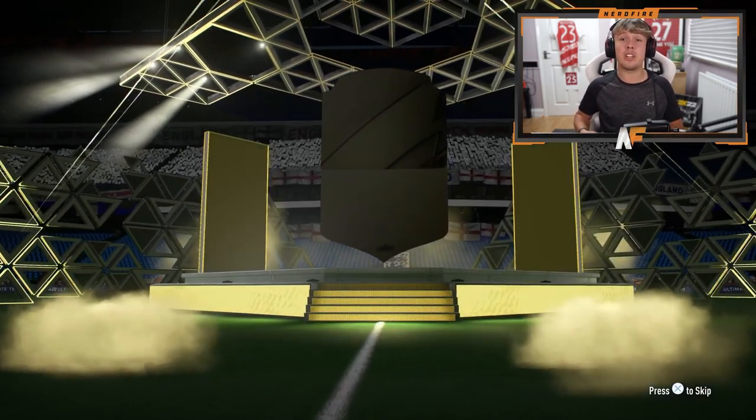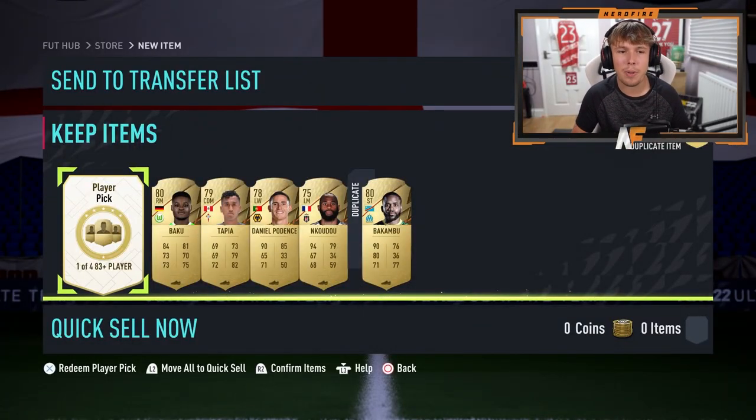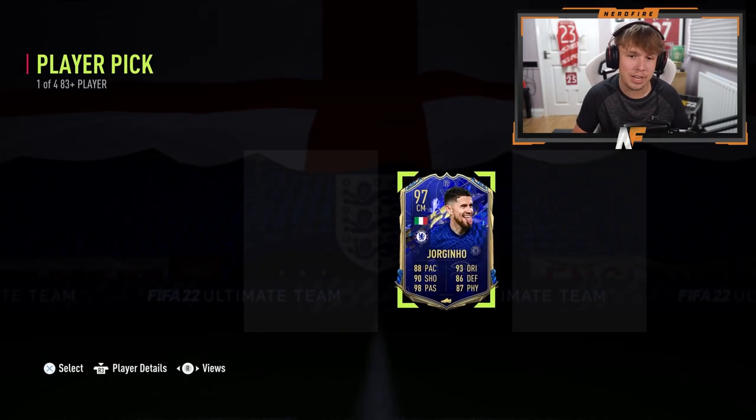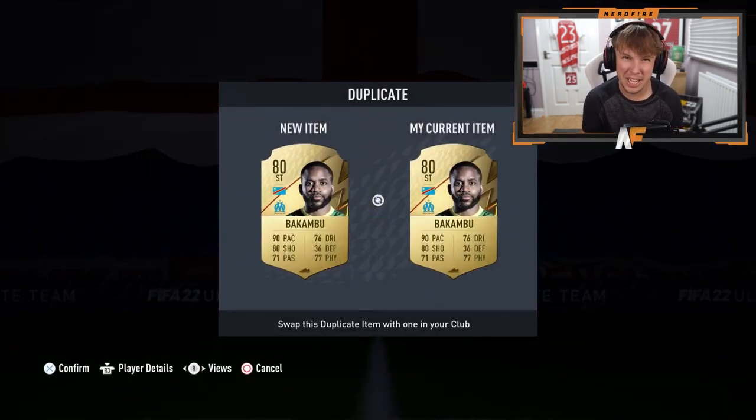I've got my Prime Gaming pack first. I don't even know what you can get from this now. The outside of the pack is terrible — hopefully the player picks are good. We've got a 104, 83-plus player pick. Oh my God, 97 Jorginho isn't bad at all — that's good fodder. We're going to have to throw him into the 85 times 10, but that's good fodder. We got a duplicate Jorginho as well.